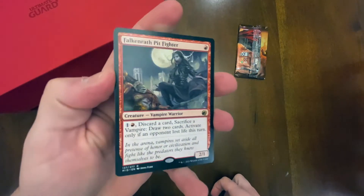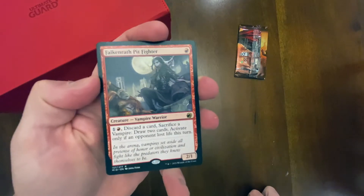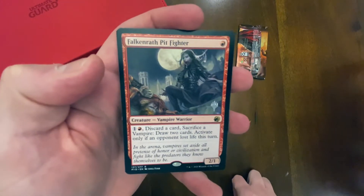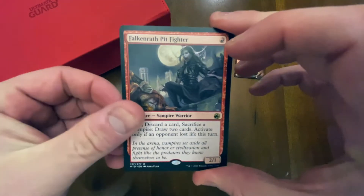We got the Falkenrath Pit Fighter — very nice! This guy will probably go right in the one-drop slot. A one-drop for a 2/1 with an amazing ability — absolutely crazy. This guy's definitely going to fit in my recent EDH deck tech I'll be putting together for Strefan, Maurer Progenitor.